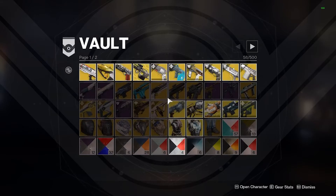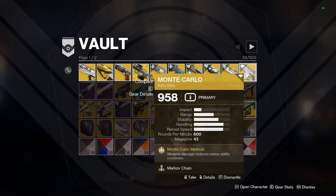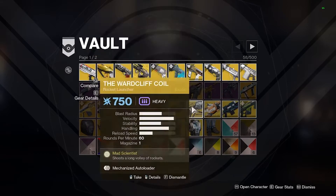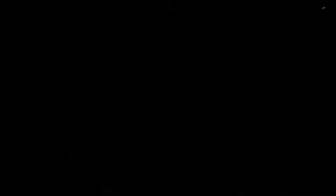The vault is going to be a very important part of your Destiny experience. This is where all your guns and armor go that you can't physically carry, since your item slots are limited. If you have the Google Chrome add-on or the Destiny 2 app, you can also access your vault from those, which makes it a lot simpler so you don't have to come back to the Tower every time.